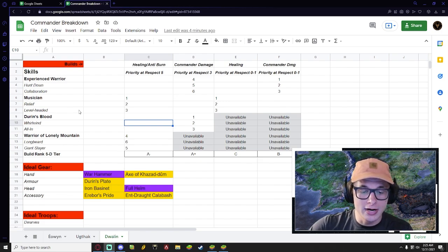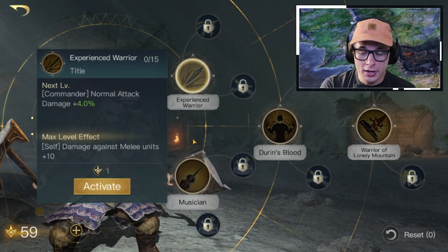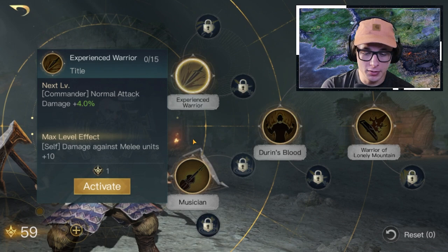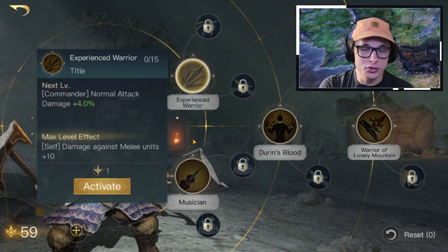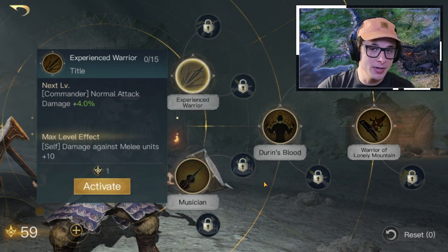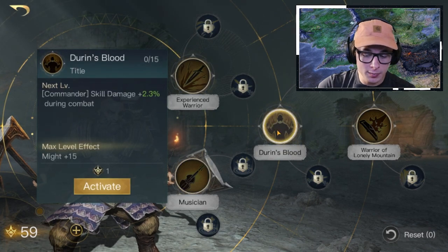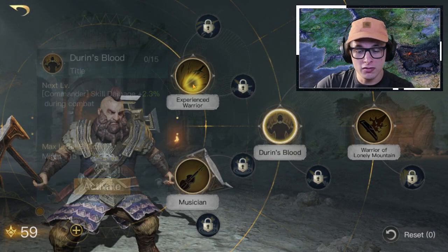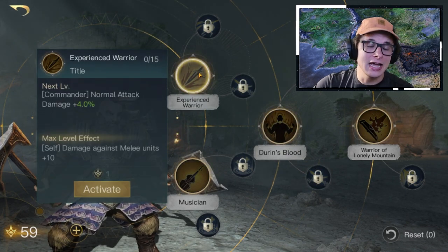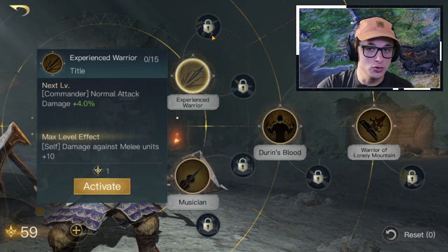First things first, we're going to break down the different builds for Dwalin. We're going to look at his skills and I'm going to make this short and sweet — it's not worth dragging this out. The first build we're going to look at is a Respect 3 minimum build. It is going to be his best build, and that's going to be running Durin's Blood as the priority skill, followed by Experienced Warrior — Durin's Blood with both adjacent skills, and then Experienced Warrior with both of those adjacent skills, or at least as many as you can do depending on the level.